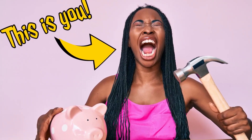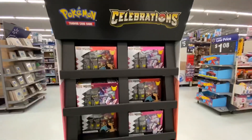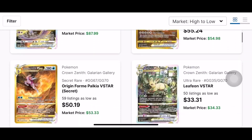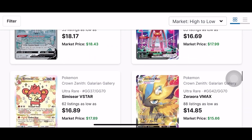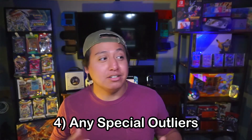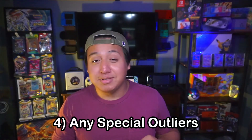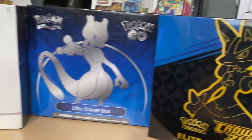First: affordability — do you have to sell an arm and a leg to buy products from this set? Second: availability — can you go to any big box store right now and find the product? Third: chase cards and artworks — how many cards have relatively high value, and how do the artworks look? Fourth: special outliers — are they connected to anniversaries, video game crossovers, or do they include subsets? We'll be opening a single Elite Trainer Box for each set, which contains 10 booster packs, each featuring a promo card.